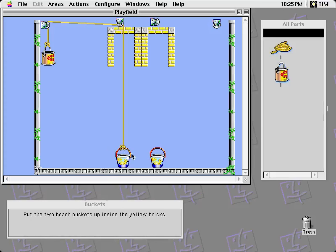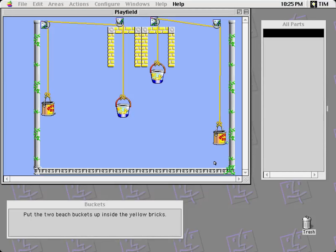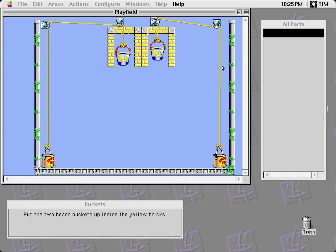Buckets. Two beach buckets up inside the yellow bricks. Paint can is heavier — it becomes lighter as it drips. I need a bucket there. Run. Something about the way I hung that was more effective than the other one — I think I put it higher up or something.